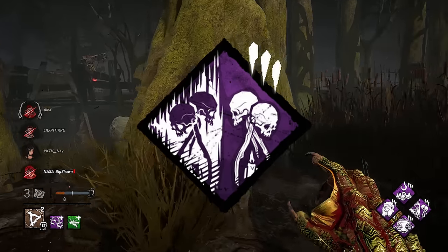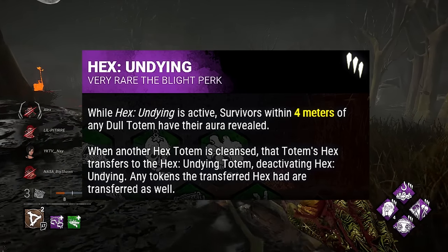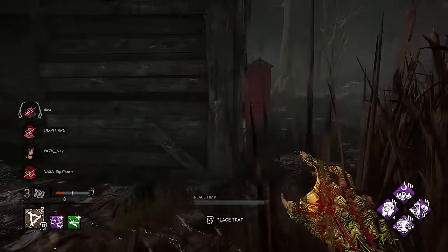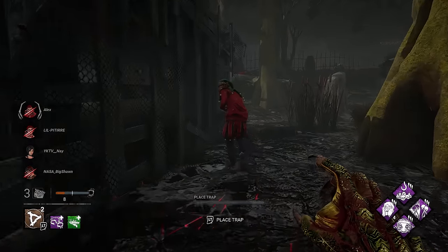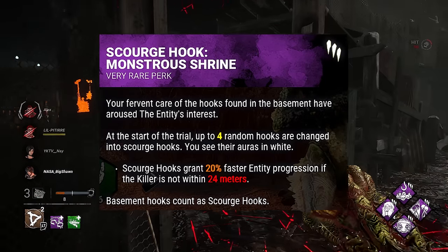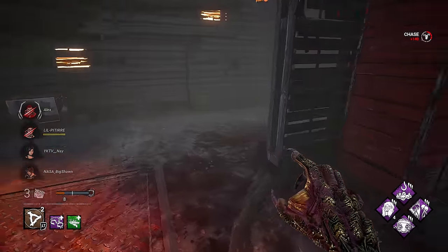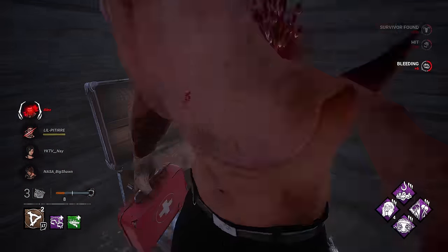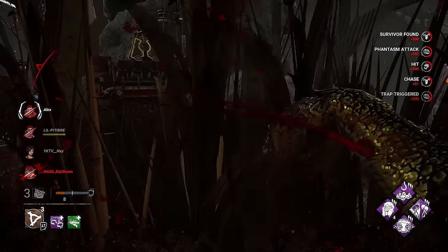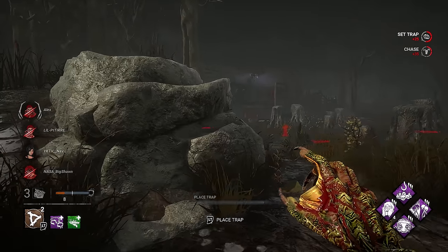For the next perk we got Hex: Undying. This is just there to make your Hex: Third Seal stay up longer — when Third Seal gets cleansed, it'll transfer over to a dull totem. For the last perk we got Scourge Hook: Monster's Shrine, which is also a really important perk. It transforms all four hooks in the basement to Scourge Hooks, plus four random hooks around the map. If we hook a survivor on any of these Scourge Hooks and we are 24 meters away, the hook grants 20% faster entity progression on that survivor.